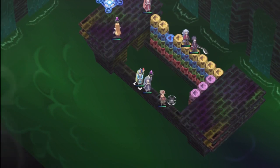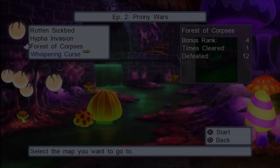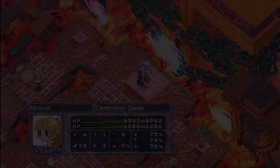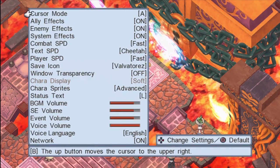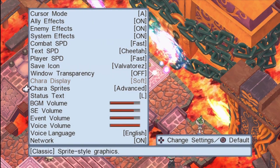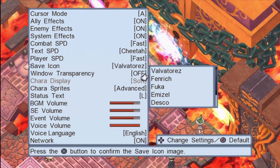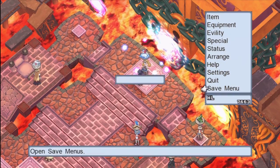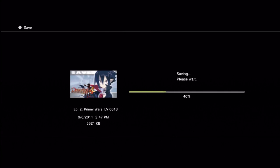I wonder what a good monster would be to fuse with a zombie. A Rock — which is a chicken — is an option, since their innate ability nullifies the ability to use specials for adjacent enemies, and when you're a giant monster there's a lot of negating you can do. Dragon zombies halve physical damage. You've got a lot of options.